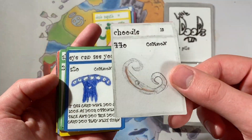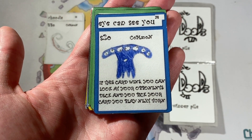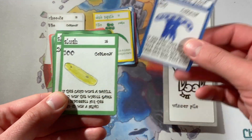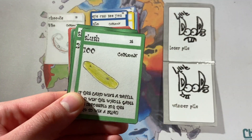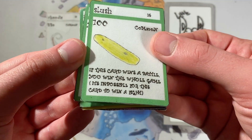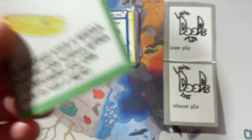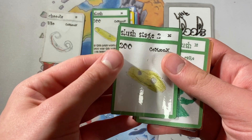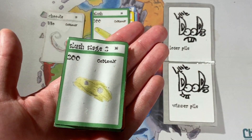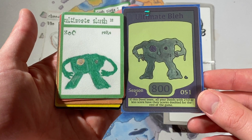We then have Chudy - I think my younger brother designed this one. He helped out with the game, so that was one of his. The ability is: if this card wins, you can look at your opponent's deck and pick the card you play next turn. That's really overpowered - you can just pick anything that will beat the next card and win. We then have Slush, which is obviously in Chaos Galaxy, but he became Bleh in current Little Dudes. He has the same ability though: if this card wins a battle, you automatically win the whole game. And then it also says in brackets it is impossible for this card to win a battle - which it's not really, because there are cards that change stats. We then have Slush Stage 2, which is kind of the inspiration for Crush in Little Dudes Legends.